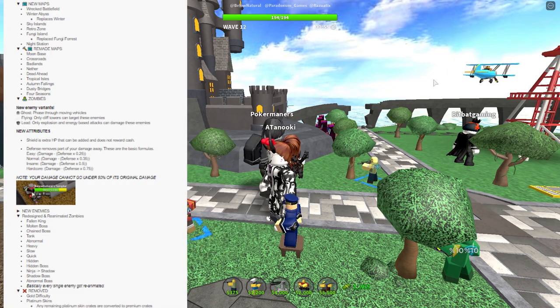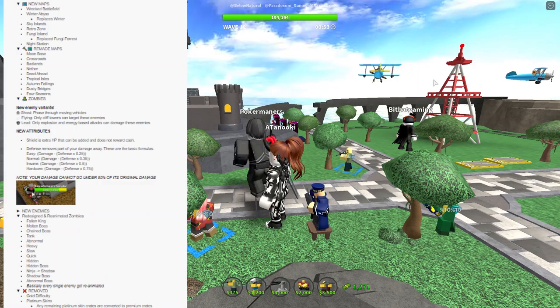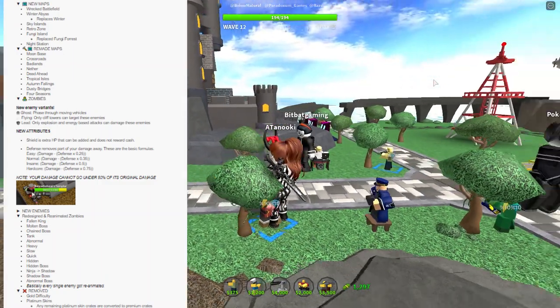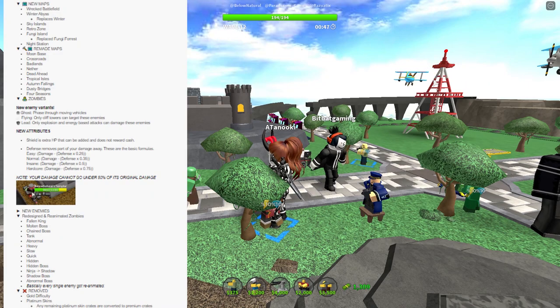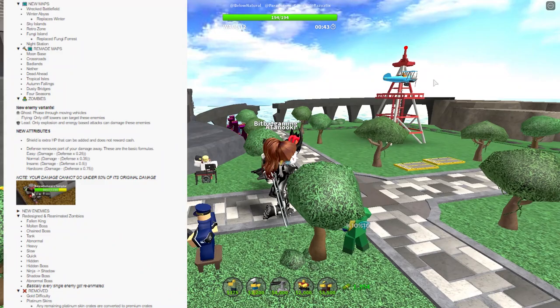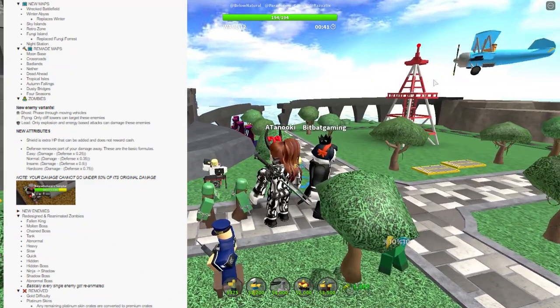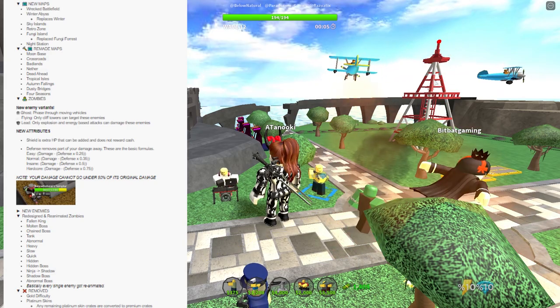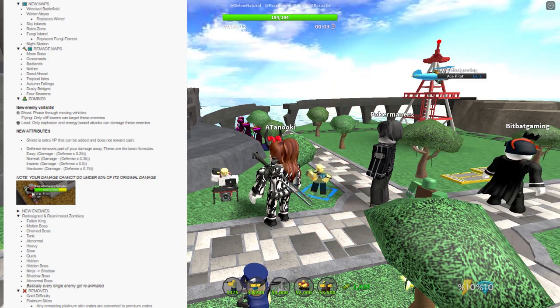New zombies have been added: Ghosts can phase through moving vehicles, Flying enemies can only be targeted by cliff towers, and Lead enemies can only be damaged by explosion and energy-based attacks. Removed content includes old animations, gold mode, and platinum skins which were replaced. A lot of people are angry that gold mode has been removed. That covers everything for this update — let me know your thoughts and thanks for watching.